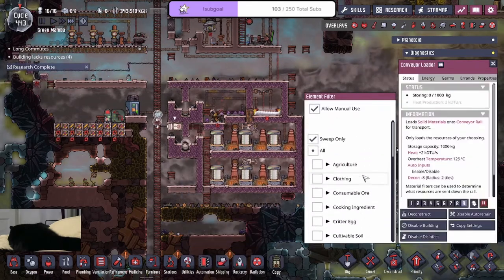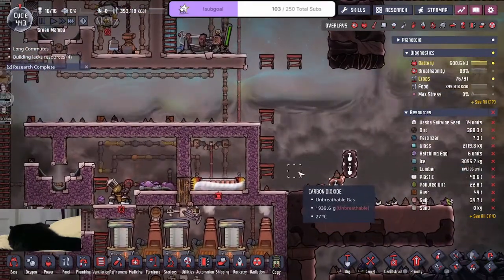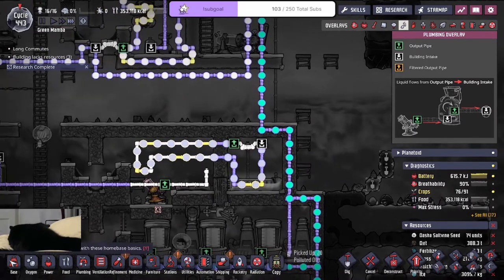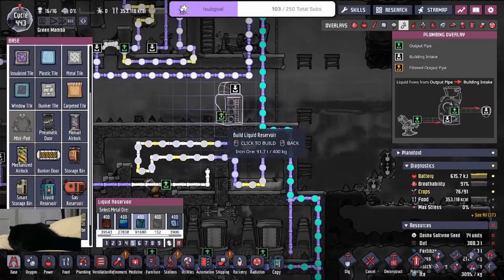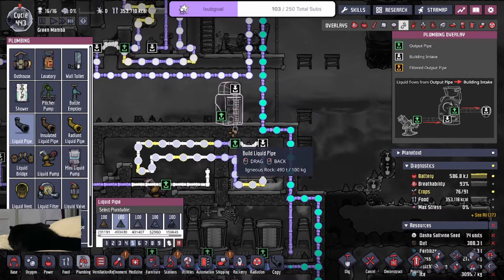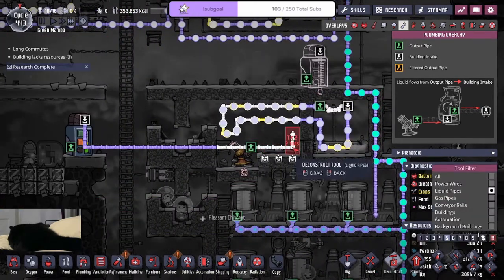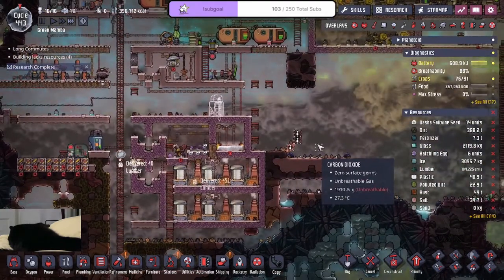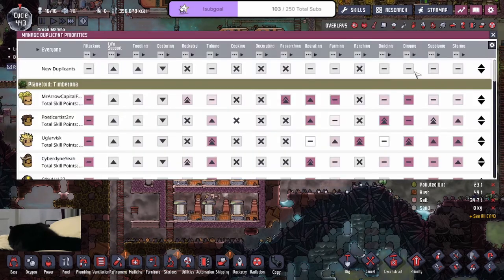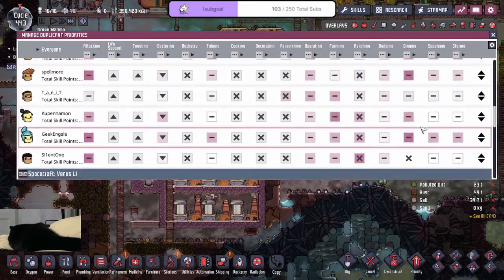I honestly think that's a better play. This cooling loop is kind of useless so let me move all the liquid out — that's going to be the first thing I want to do. I also want to remove this pipeline. Why are they not digging those three tiles? I don't think anyone has digging priority — I didn't set up the priority for any of my new dupes.